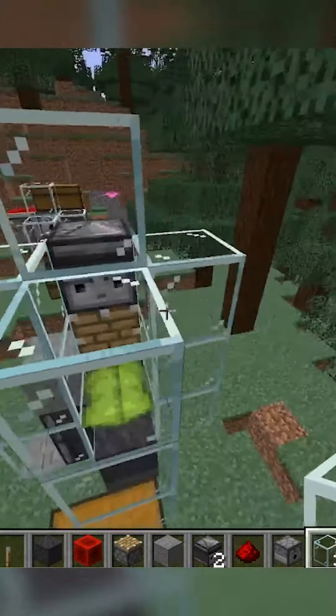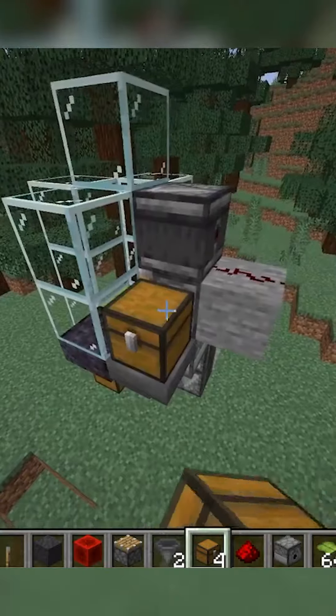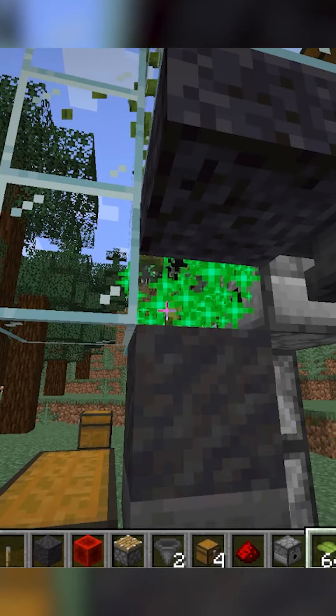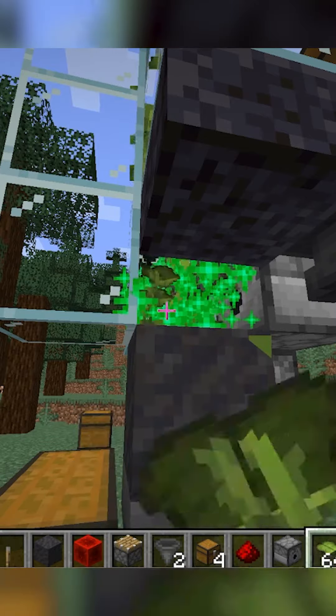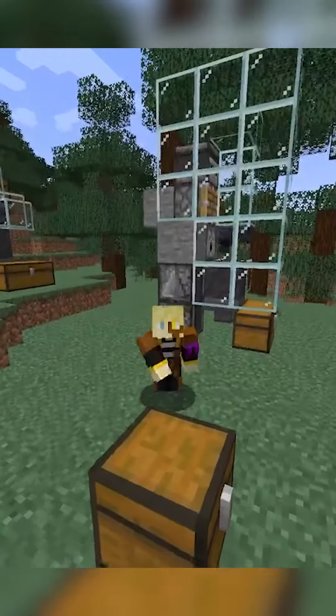Then place a solid block next to the dispenser with opposite facing observers going into it, then surround the rest of it with glass, and replace one of the side glass pieces with a top slab. Place a hopper and chest filled with bone meal going into the dispenser. AFK by the slab — so every time the drip leaf breaks, you plant a new one right here and get a bunch more. It'll funnel into the chest. Like and follow for more builds.